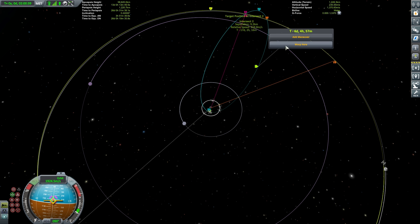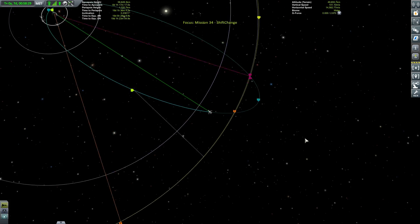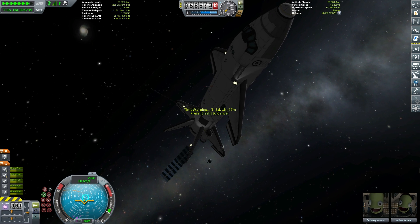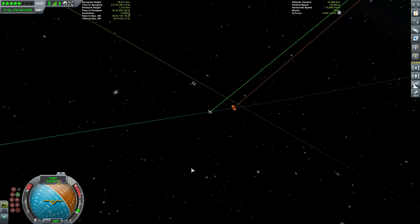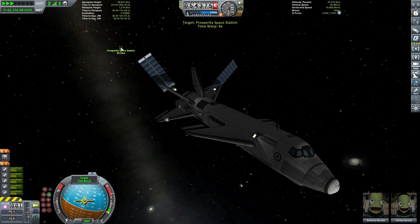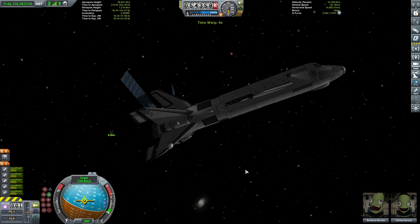We have a very close intercept planned. We're going to time warp until we're much closer to our target, since small adjustments will be more accurate when we're closer to the Prosperity Space Station. We'll do a small adjustment again using RCS to get our intercept as close as possible — RCS is a very good way to fine tune, so do use it when doing this sort of thing. Switching to target mode, we'll turn retrograde to wipe off that relative velocity — over 200 meters per second — to make sure we are traveling in the exact same orbit as the Prosperity Space Station, meaning we'll be traveling together at the same speed.